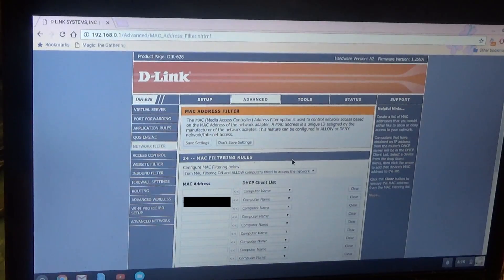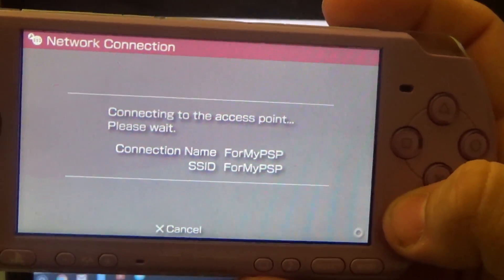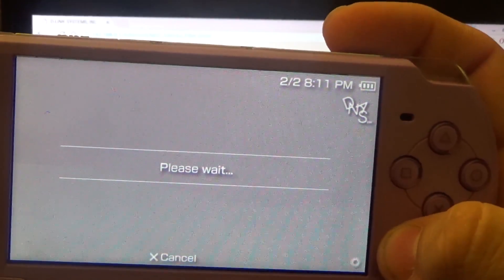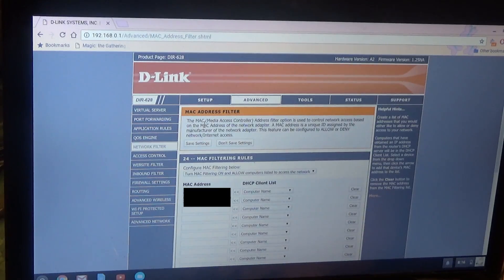Now we're going to paste that MAC address back in, save it, and go back in — and we're connected. It's going to fail because I'm not connecting to the internet, but you know, it is what it is. So that's the basic setup, but we're going to take it one step further and make it even more secure, because if you live in an apartment or a neighborhood with a lot of people around, you're going to have a lot of local Wi-Fi broadcasts.